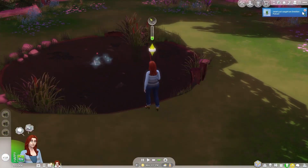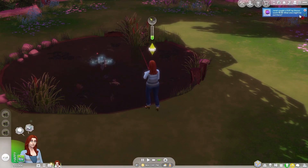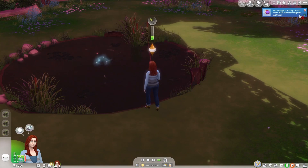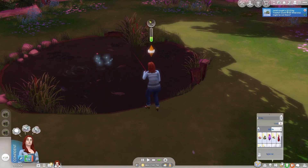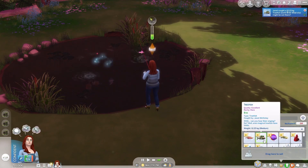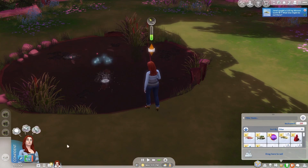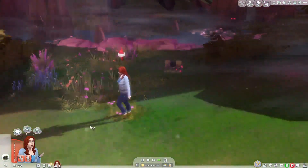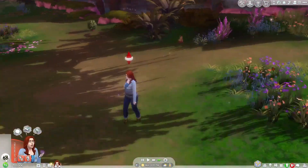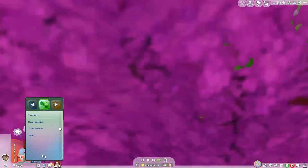We got a new motion potion, a discus worth $28. We got a tree fish — I like the weird fish. But we are starting to need to pee. See if we get any particularly cool frogs. We're too uncomfortable, so we'll have to go home before we wet ourselves.